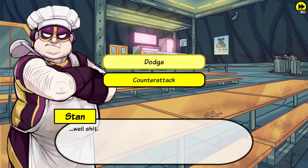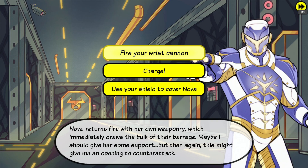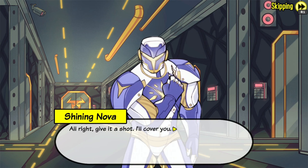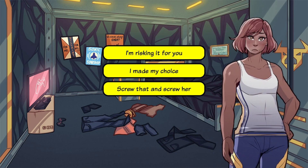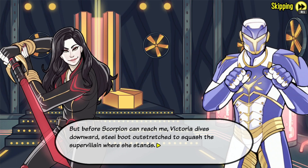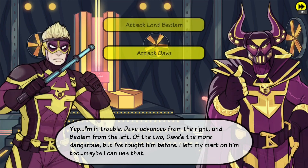Now keep waiting. So no — let us end it. Crotch shot. Attack Dave. Now select headlock. And now select 'Network shutdown.'